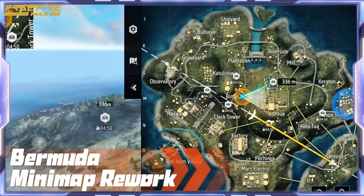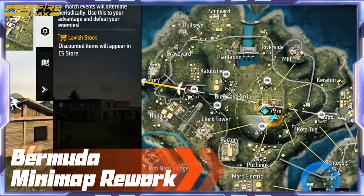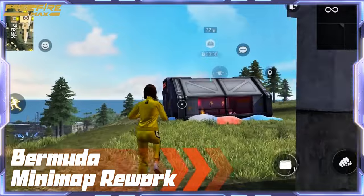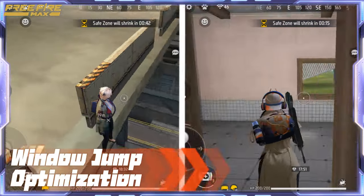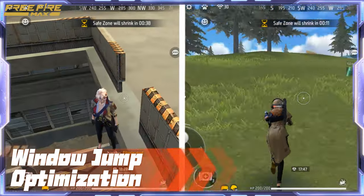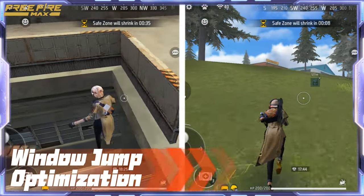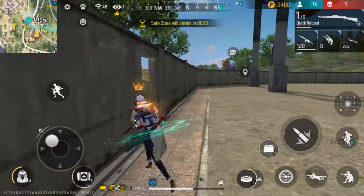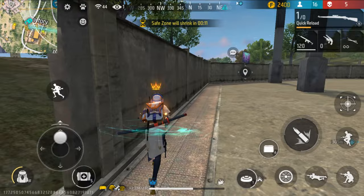Additional Map Changes. Bermuda Minimap Rework: clearer visuals with improved building colors and terrain updates for better navigation. Window Jump Optimization: smoother movement for quicker traversal during intense firefights — no more getting stuck on window ledges. These changes enhance overall gameplay flow, making each match more exciting than ever.